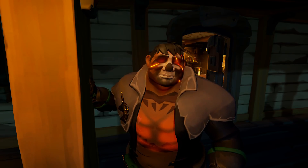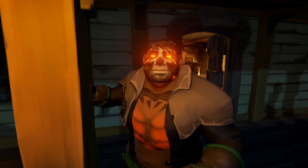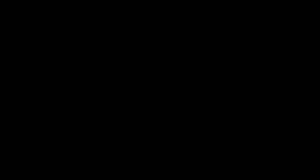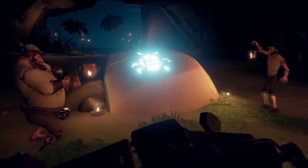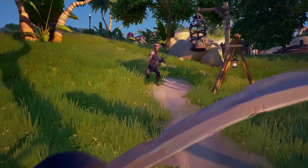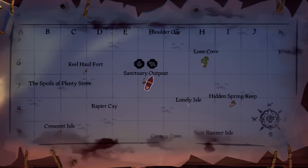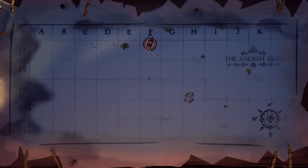Have you ever loaded into a server, loaded up your ship ready for battle and set off for a session of intense PvP only to not see a single ship at all? I think there needs to be a way of checking if the server is dead. Yes, I know there is the emissary table where you can see ships representing each faction, but all non-emissaries are still invisible. So I propose there should be a ship ledger or a board with a number from 1 to 5 to show you if the server is dead or not.